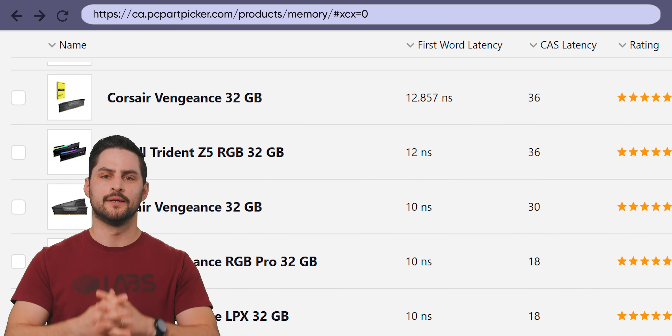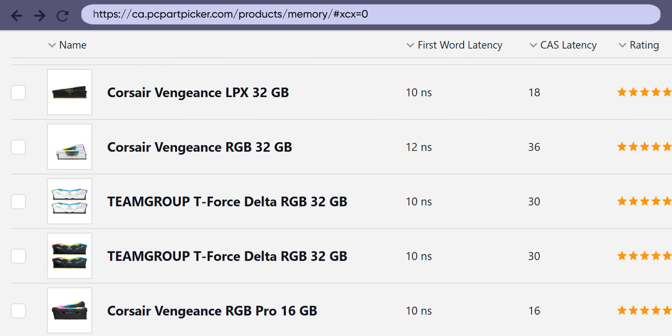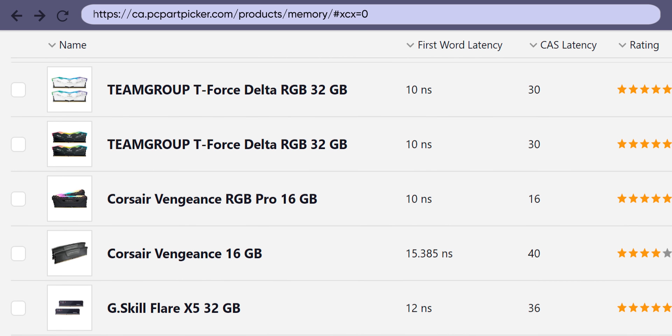But what about latency — memory timings? Lower numbers are obviously better if you can afford them, but it isn't likely that you'll see a big benefit from spending a lot more money just to get the lowest timings possible. So unless you have some very specific need for faster memory, we definitely recommend getting the higher capacity if you're on a budget, especially if you're planning to run other applications while you're gaming.